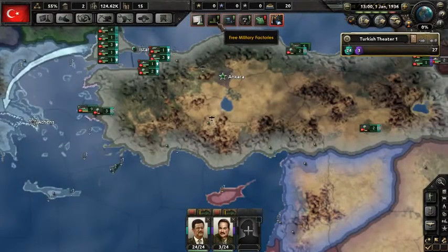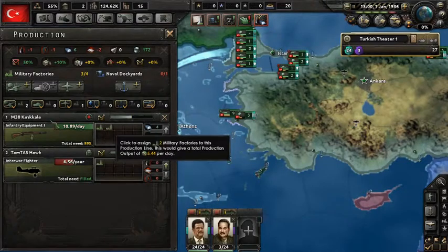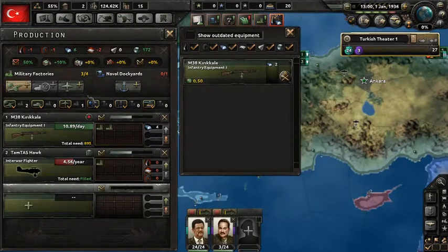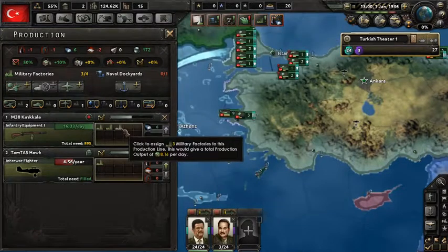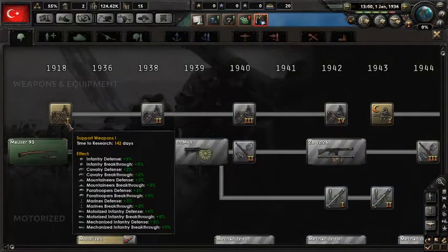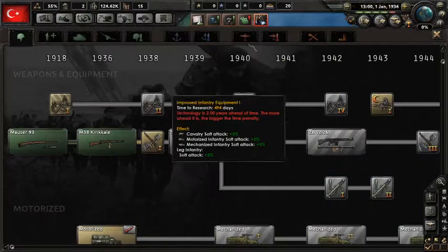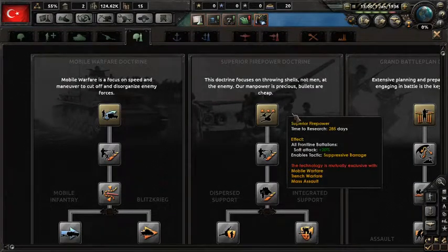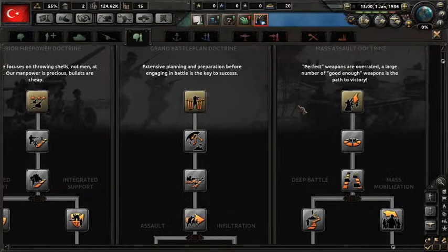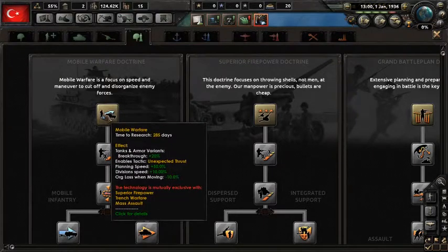Speaking of military factories, let's take care of that. They're making fighters — okay, I'm not gonna say no to that. Oh, we don't even have supplies? This is bad, this is straight-up bad. Well, at least I know what I'm researching. I always go for doctrines — I think most people should. I'm gonna go with the classic mobile warfare.